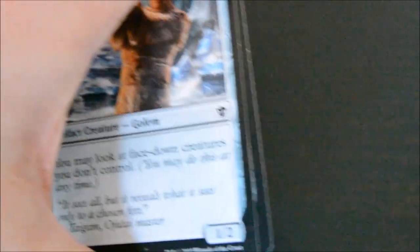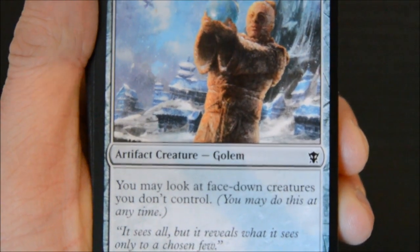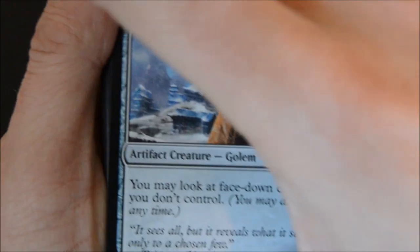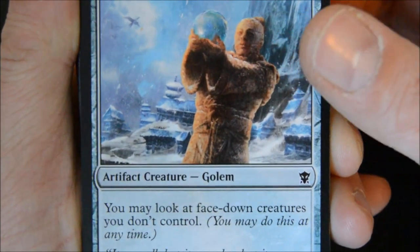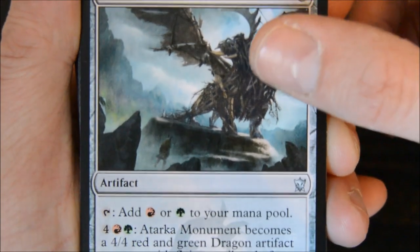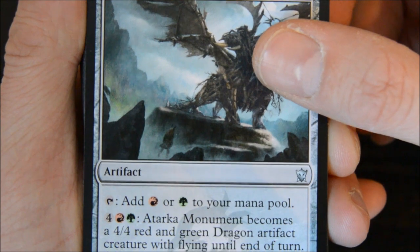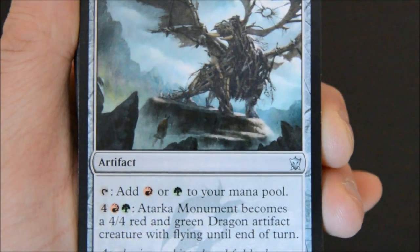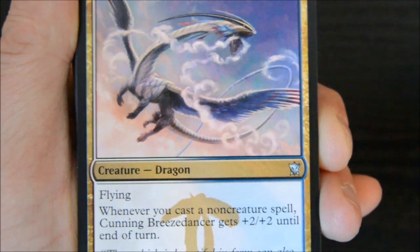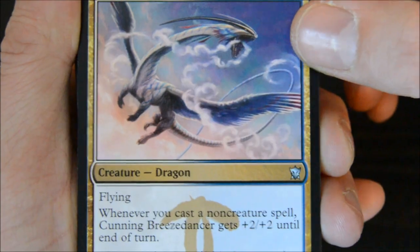Let's start with the new set. I'll go through them pretty quick, don't want to take too much time. Even though it's a common artifact - Keeper of the Lens. Here's what you could say is a third dragon - it's the Tarka Monument. It's a three that adds a red and a green. Pay six, get a four-four red and green dragon artifact creature in play. They all came with the Evolving Wilds in your sealed pack. This was the one dragon I did pull - the Ojutai Dragon. I did not play it though.